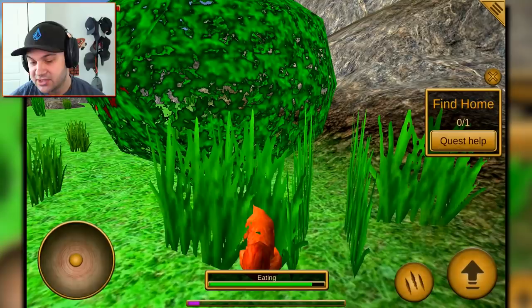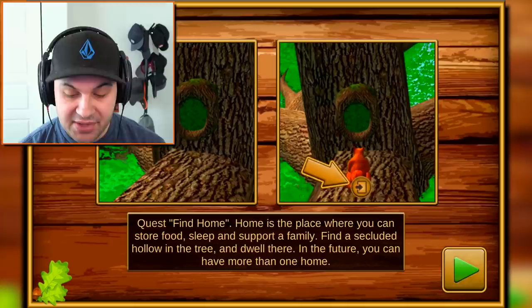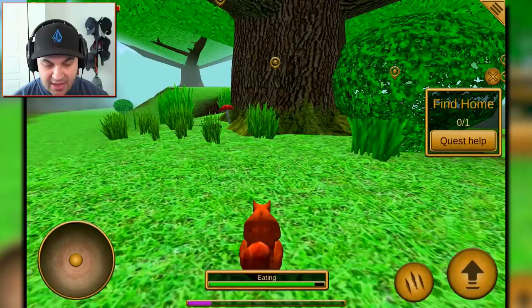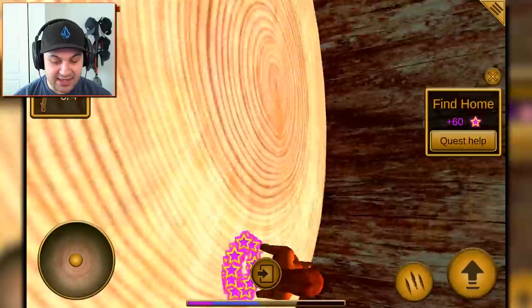Let's eat some grub 'cause I'm hungry. Quest number one is to find a home — home is the place where you can store food, sleep, and support a family. Find a secluded hollow in a tree and dwell there. In the future you can have more than one home. We gotta find ourselves a little tree, and it looks like this tree right here can be our new home. I'm gonna eat up this nut and we can climb trees. This is amazing. This is gonna be our new home.